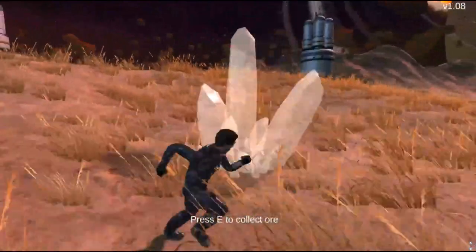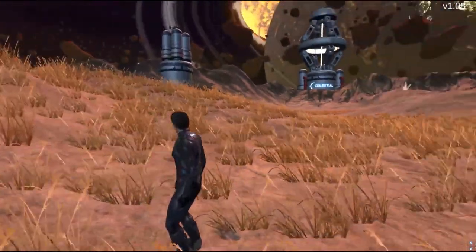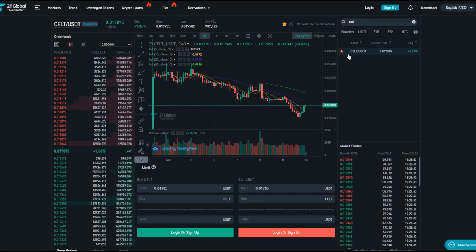I'm going to collect another piece of ore and that's kind of it for this demo of Celestial. That's it for today's video — I really hope you enjoyed this little playthrough. Make sure to check out the token on ZT Global; I've favorited it myself and I'll be following it over the coming weeks and months because I believe these guys have a long term ahead of them.